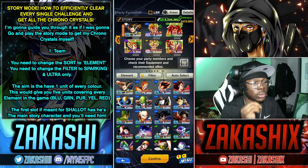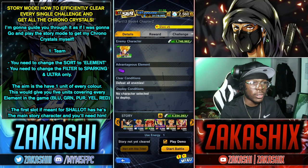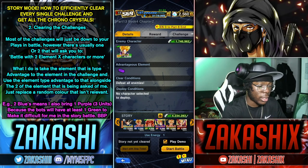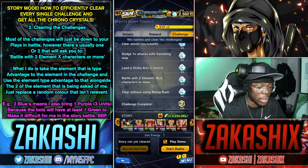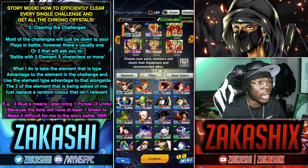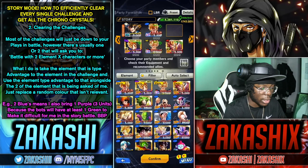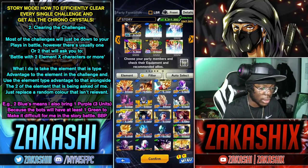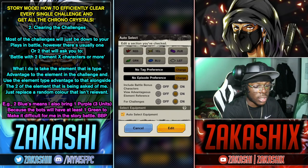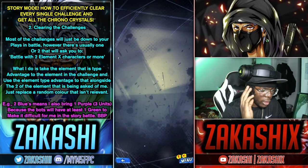You're probably wondering why I left the first slot empty and started from the second slot. That's because in that first slot you always want Shallot — he's the main story character and you never know when they'll ask you to use him. Now that the team is prepped, press confirm. I haven't looked at the challenges yet. The challenges will have one or two conditions that change what I have in my team, so I'll check them now. It says two element blue, so I need to adjust accordingly.